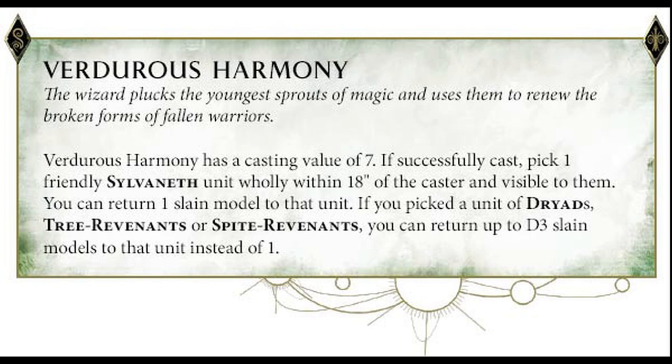That's a nice little buff — granted you're using a new spell to do it, but if you need to keep a unit tied up and you've got Dryads, Tree Revenants, or Spite Revenants, you can just bring them back if you're lucky enough. It's not going to be a guarantee every time, but it's nice when you get those D3 models back.